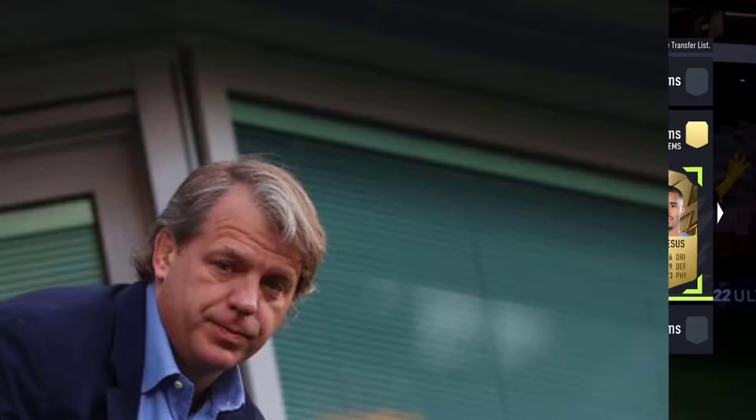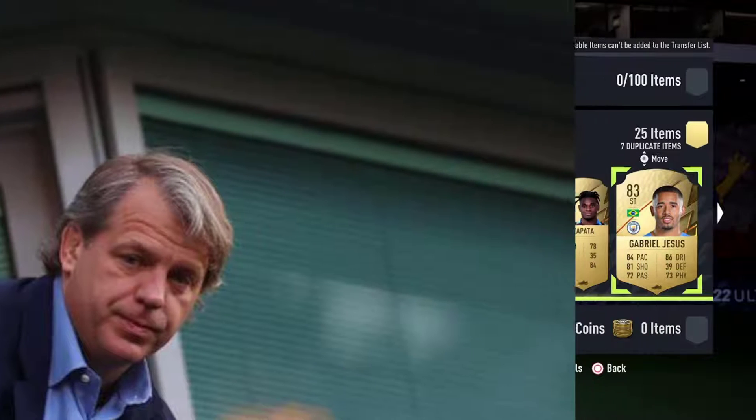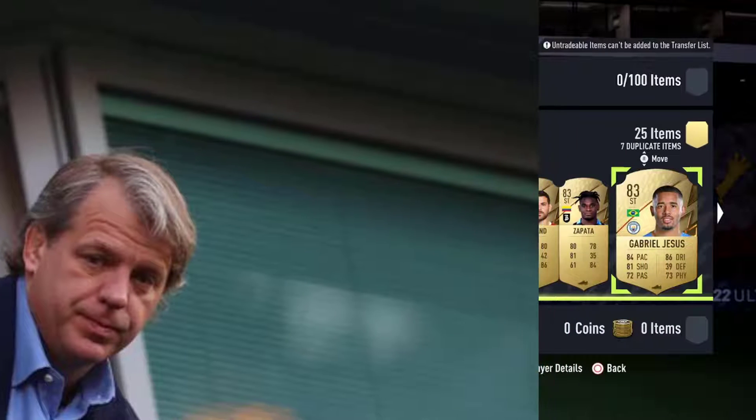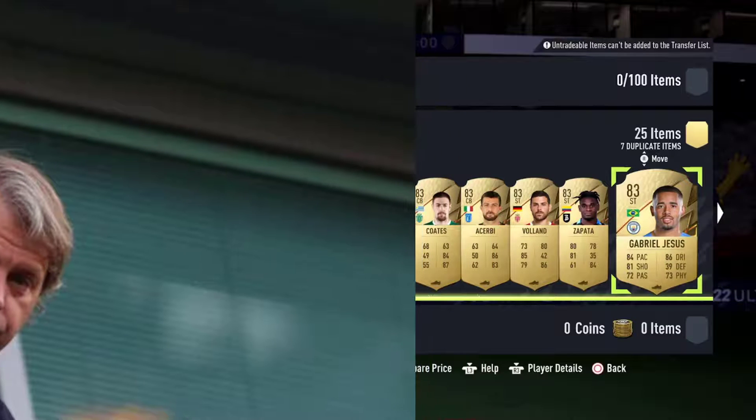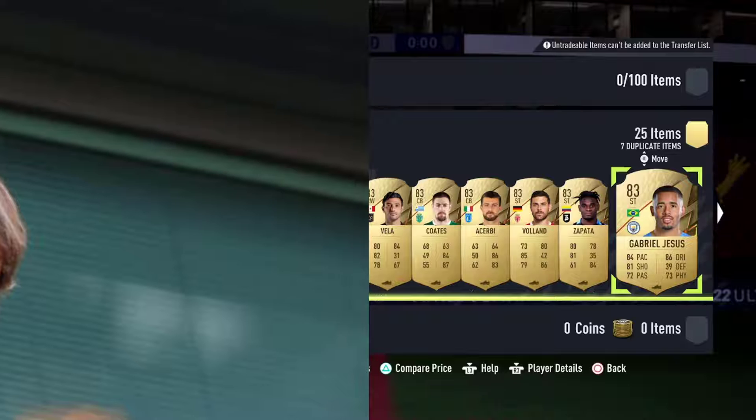So we've got Felix in our first one. Next one is Jesus, then it's Zapater, then it's Voland, Acerbi, Coates, Vela.